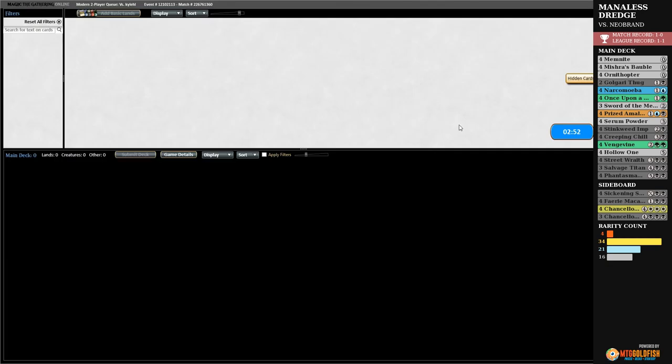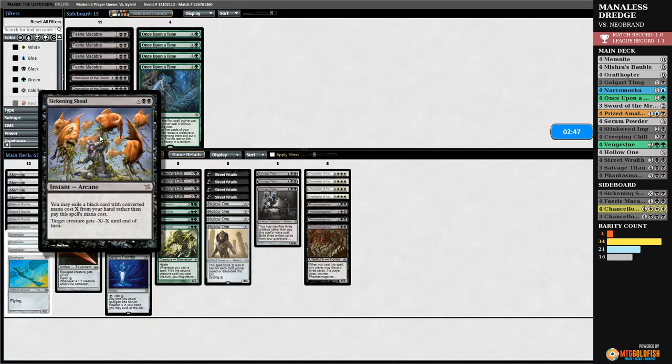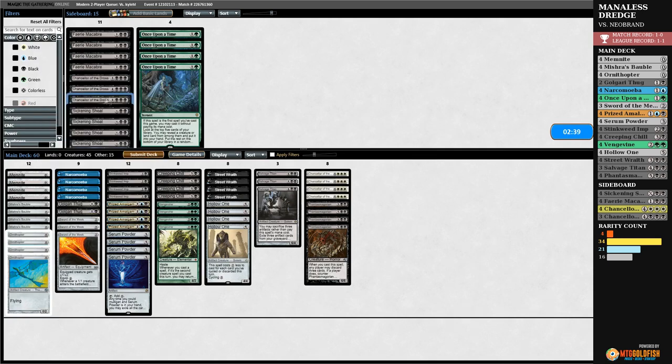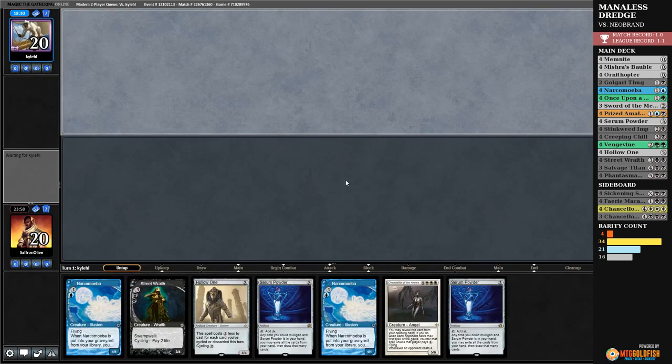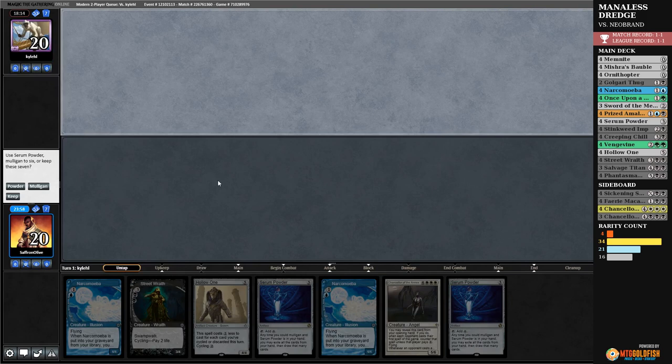Sickening Shoal, Chancellor of Dross — the problem is if our opponent just casts Grizzled Brute in a way that they can untap with it without dying to a pact trigger, we can't beat that. Grizzled Brute just beats us — attacking with seven in the air with lifelink is enough to beat us on its own. We have to choose to play last for Manaless Dredge reasons. We're going to Serum Powder and hope our opponent has a not-optimal hand. We'll powder — we got a dredger and a Chancellor.